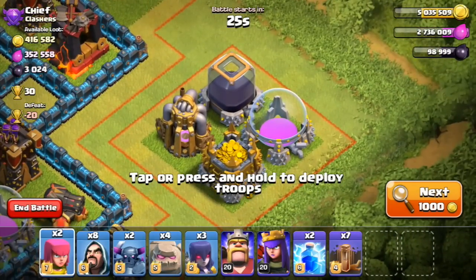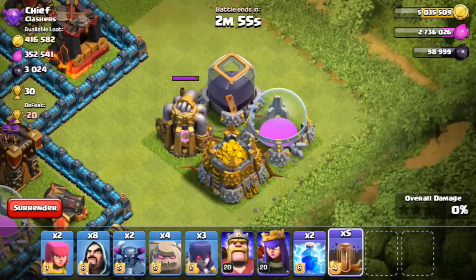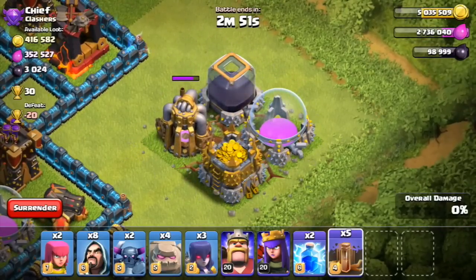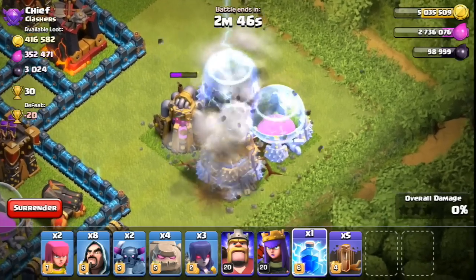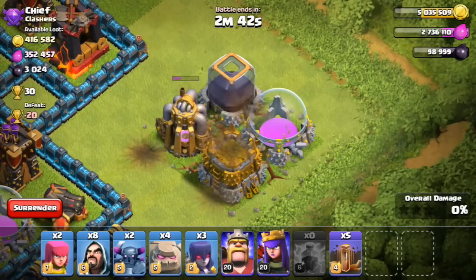I'm going to go ahead and show it to you guys right over here on the right side. So we're going to drop off an earthquake spell. You can see the shield on the storages. It does affect the mines and the pumps, but there is a shield on the storages keeping it safe from the earthquake spell as well as the lightning spell. There goes the lightning spell right there — completely safe. No more noobs stealing your stuff. And that is just awesome.